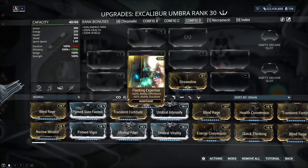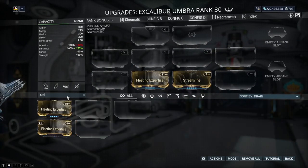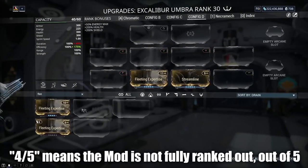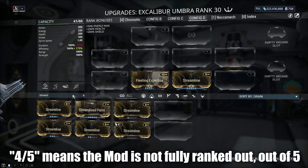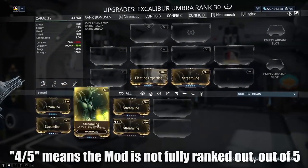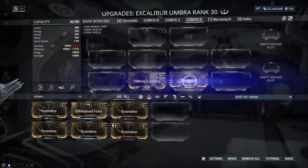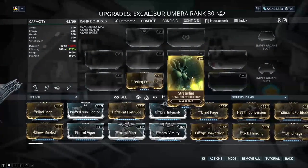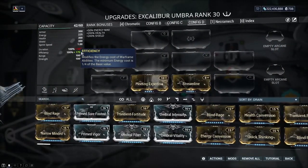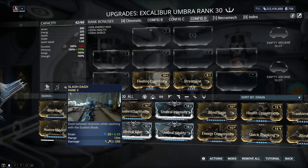So if we look at these mods — these are completely maxed out. What we can do here is use a rank 4/5 Fleeting Expertise and put that in, and also a rank 4/5 Streamline. So as you can see here, 50% plus 25% is 175%. If I hover over here, this is still 6.25 — nothing here changed.